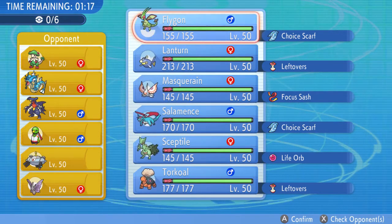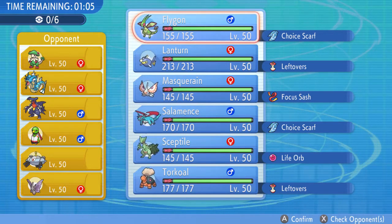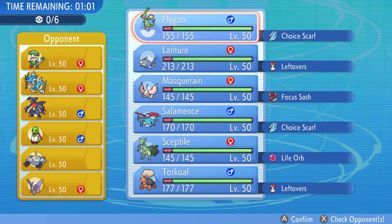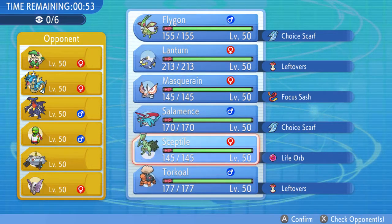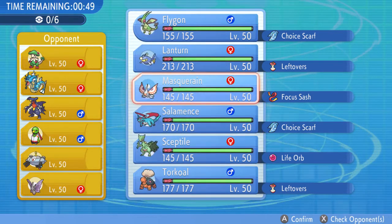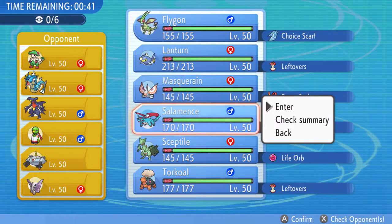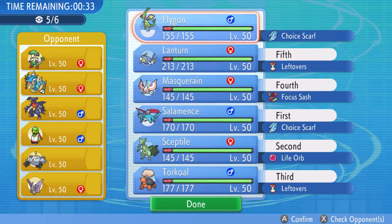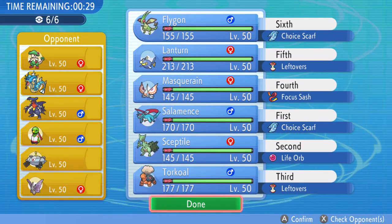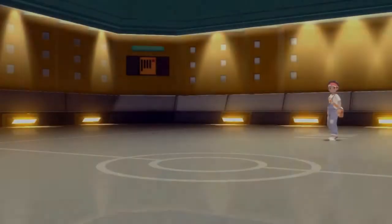Today we are going up against an opponent using Breloom, Gyarados, Garchomp, Xatu, Magnezone, and Venomoth. Very cool, very interesting team. I don't necessarily know what that Venomoth was wanting to do. Xatu is interesting because it definitely has Magic Bounce, so setting up Stealth Rocks can be very risky. I think leading Salamence just to be able to check whatever they bring turn one might be the best lead option. Salamence gives me the most versatility, so we'll see if we can pull it off.